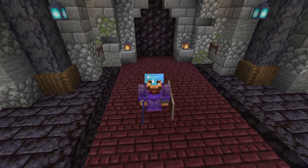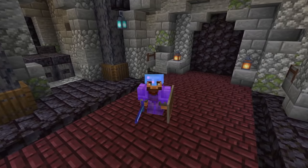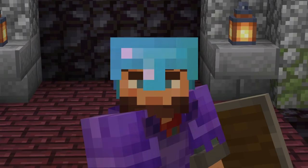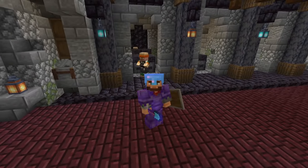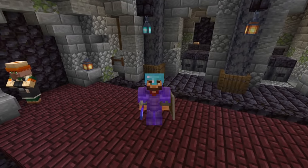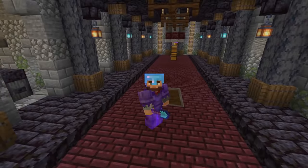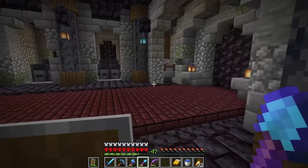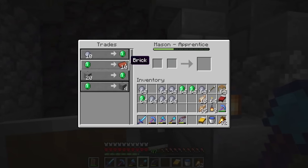Hello everybody and welcome back to another episode of my Minecraft hardcore survival series. I'm doing so good, hopefully you guys are doing great. We're back in the hardcore world, still alive, still doing great. We're in the crypt - it's kind of scary down here, but I got friends. These were the villagers from the last episode upstairs in the coffin salesman department. They went down the ladder and I couldn't stop them. I made them into masons so I can do some trading.